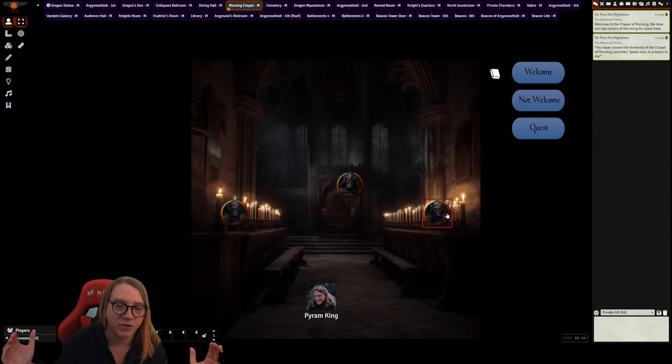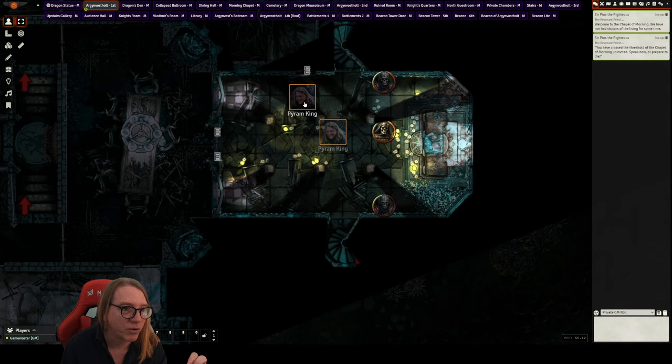If you try to mess with Sir Pius, two other revenants in the room will come down on you — so you'd be fighting three revenants, one of them a spellcaster. You can push the quest button and his voice acting will play out, reading the quest to you.